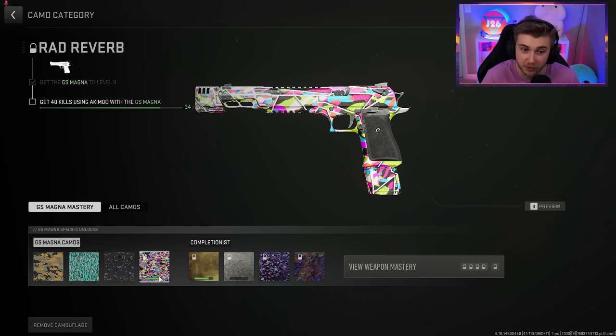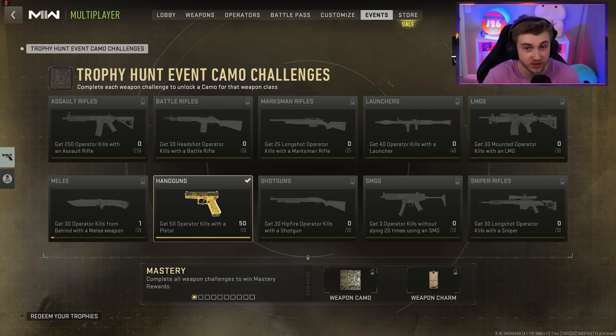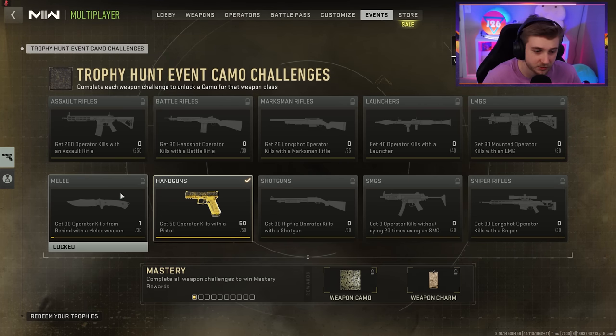Then we get the Rad Reverb camo, and this is really nice. It really reminds me of those vintage camos from Cold War Zombies — I love the look of it. To get this, you need 40 kills while using a Kimbo. Now you might be wondering what the other camos are. Well, there is now a camo event, like the Blowing Blossoms, which also got an update — those camos now move. I'll be showing that in a second. It's basically the same thing as the Blowing Blossoms event.